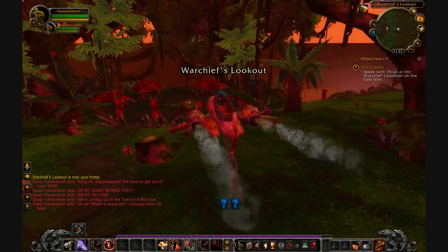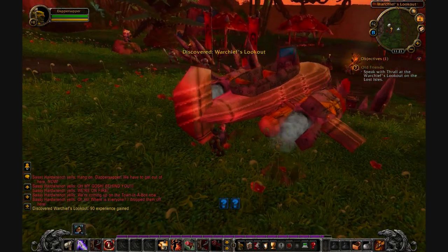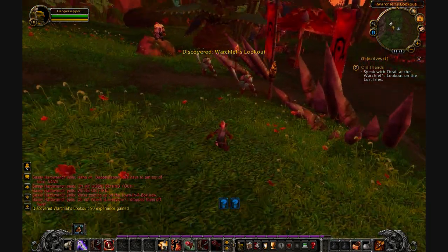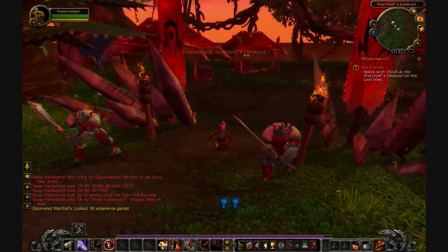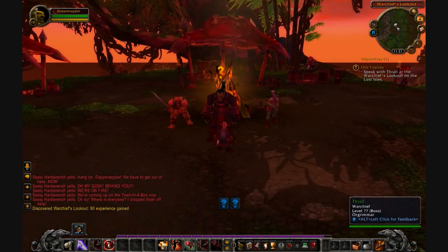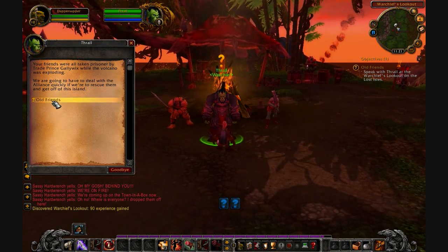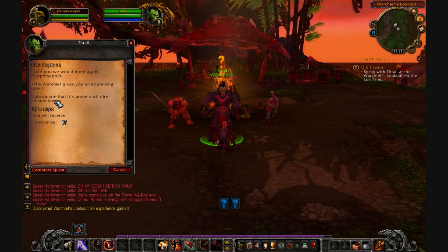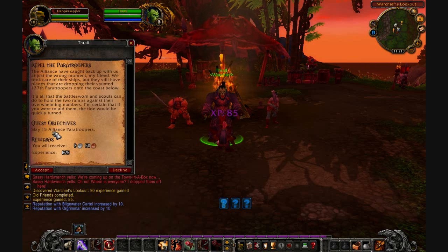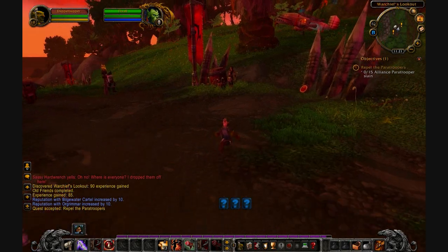Warchief's lookout — looks like we're back with the Warchief now. So the orcs are just kind of chilling while the volcano's going off. Let's go talk to the Warchief here. Your friends were taken prisoner by Prince Gallywix. So it looks like I have to go save them. And the alliance is in the area too. Looks like this is going to be trouble.